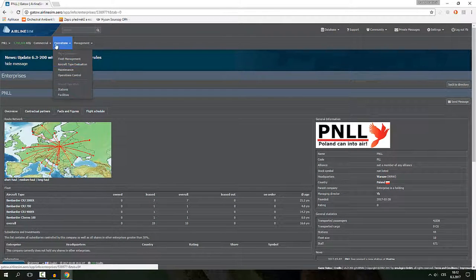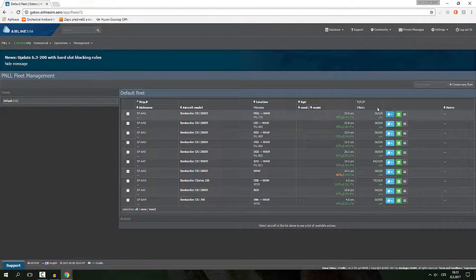What configurations are we using? The CRJ 200 has 36 seats in economy and 6 in business class. The 700 has 56 seats in economy and 9 in business class, while the 900 has 60 seats in economy and 12 in business class.